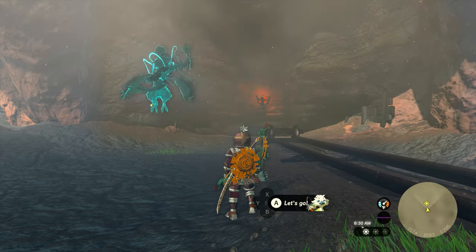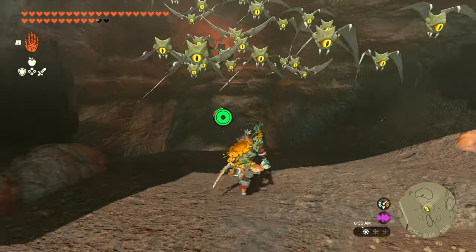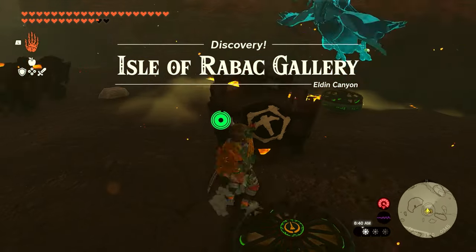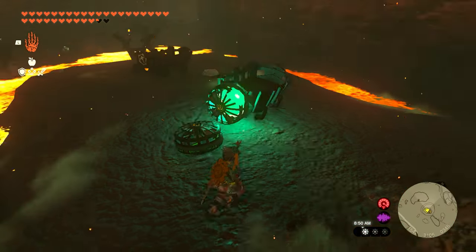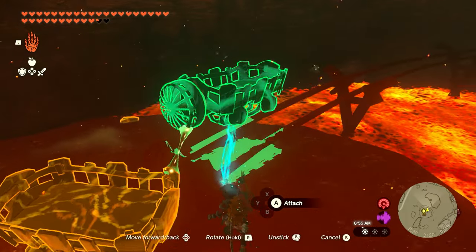Over here by the Isle of Arabic, once you get here it'll be pretty obvious — you've got some rails just outside. We're going to go right over here and drop down inside of this cave. You're going to have a lot of lava down here. Essentially what we're going to do is make a mine cart that we can ride on the rails — take one of the fans and attach it to the back, then pick up the mine cart and put it on the rails.